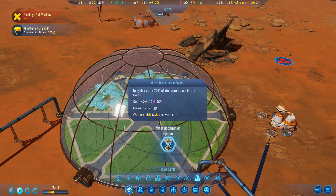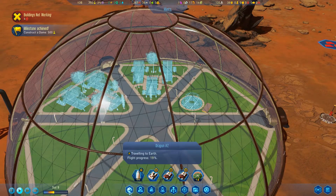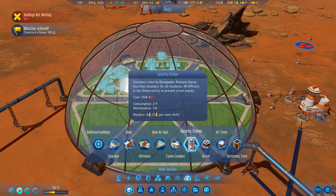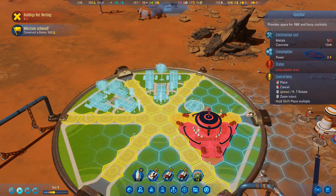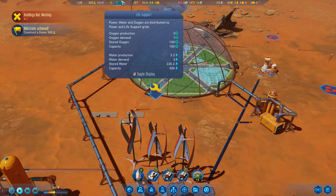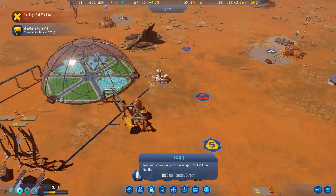An aquarium would be cool but needs polymers. A dome spire recycles up to 70% of water used in the dome - that looks really good but needs a bigger dome. I think all we need is a grocers and a little space bar to entertain people. Our water production is up, and the dome is being fueled.